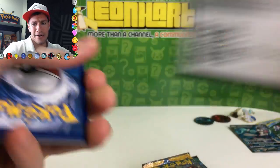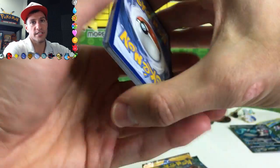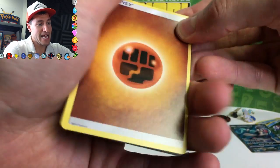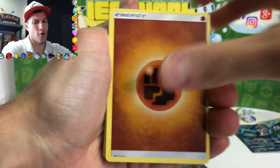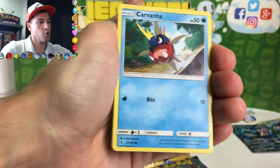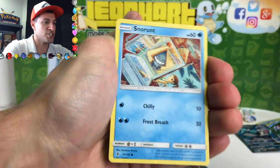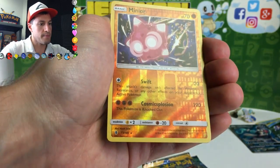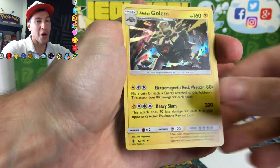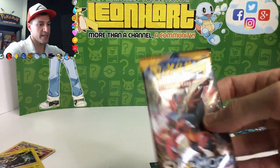Evolutions pack: Electrode, Venusaur, Potion, Metapod, Rattata, Weedle, Voltorb, Poliwag, Gastly, Raichu — a reverse rare holographic! Very nice. I may have done the card trick wrong there. I was so used to doing the type where you take the first four cards and put them in the back. It happens. There's the code — let's do it right this time. I'm going to guess Water energy. From the Guardians Rising pack: Bewear, Alomomola, Choice Band, Carvanha, Cottonee, Bellsprout, Pancham, Snorunt, Minior — and a reverse rare! And an Alolan Golem holographic!